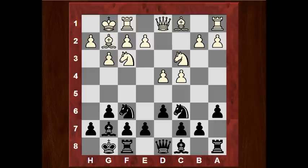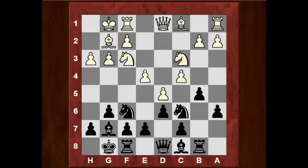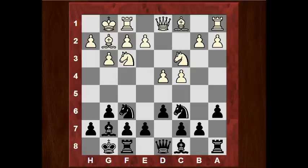For example: a6, h3, Rb8 — just an example like this. Or if d5, there's b4 or Ne5. So this is a plan which can accompany Nc6 — just to play a6 here.